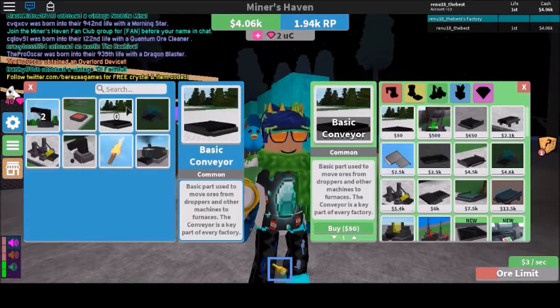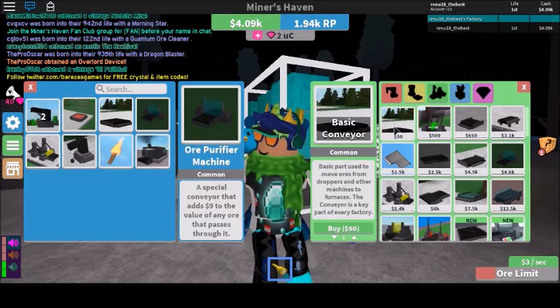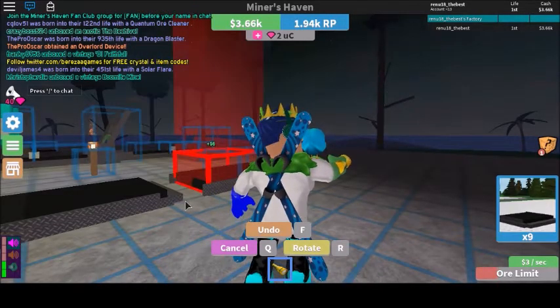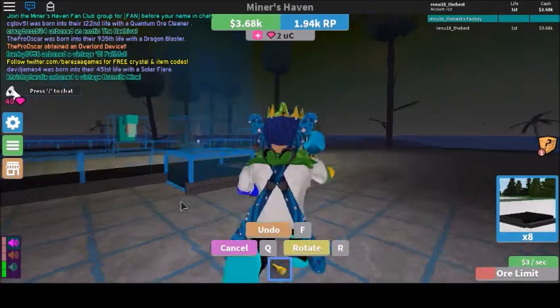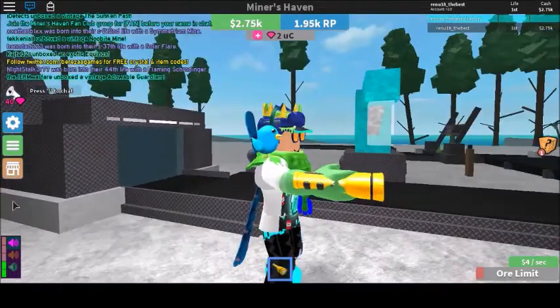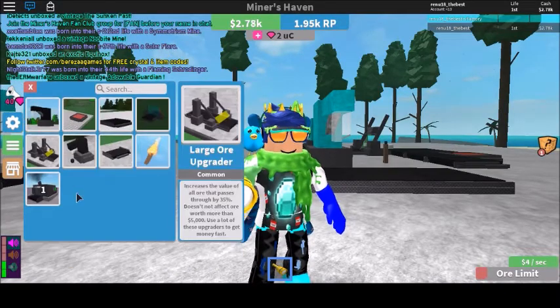Remember to put it the right way — you might get confused. And you'll be needing some basic conveyor belts, because I don't have enough. I'll skip this for you guys. What you want to do is put the basic conveyor belts together with the machinery. Remember to put the steel machinery the right way. Go put the steel machinery over here the right way, like this. And there you go — it'll keep collecting and collecting.